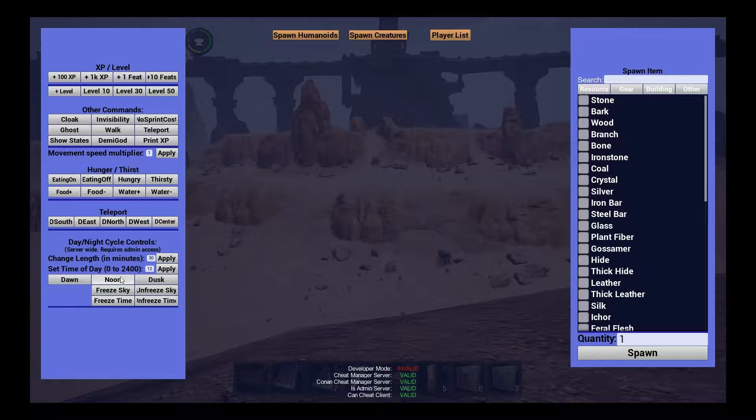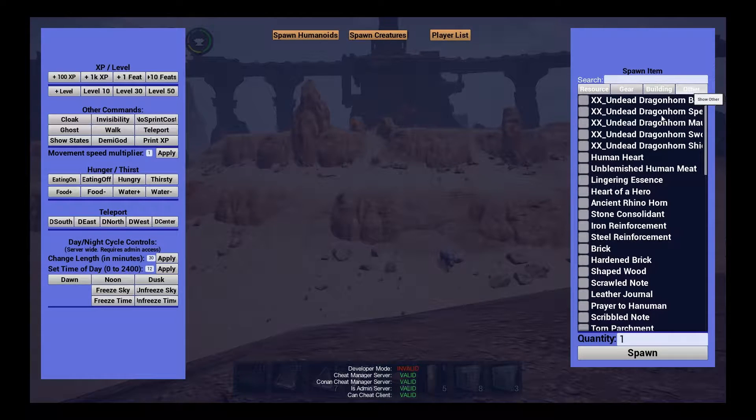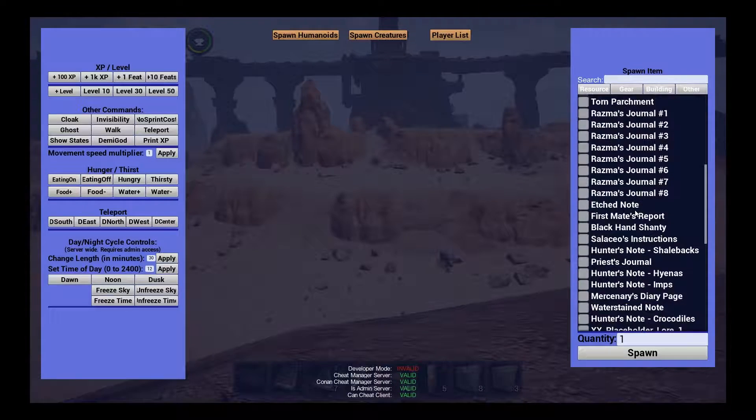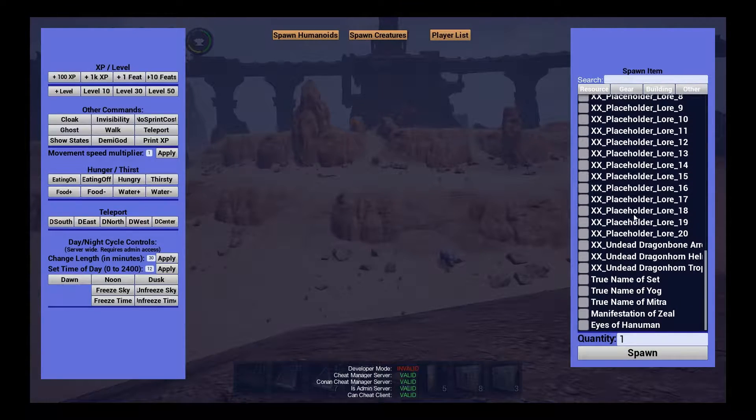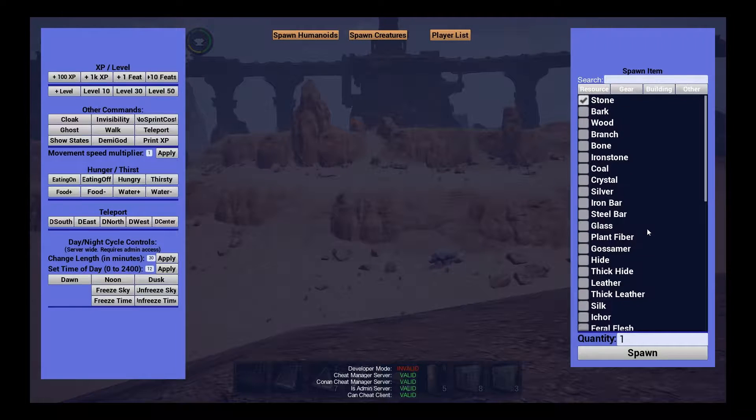What I did right now is I have it set to noon and I did freeze sky so it will not get dark here, which is really cool. The other thing you can do is over here you see all your resources - you've got resource, gear, building, and then some of the other stuff. I really wanted to build after watching a few people building on their own servers, so that's what I've been doing.